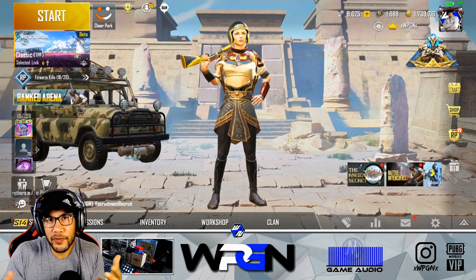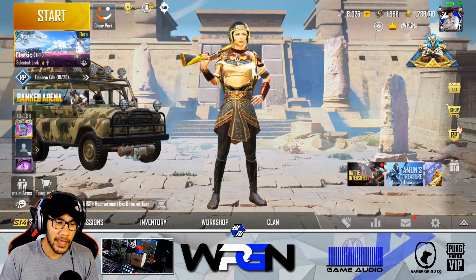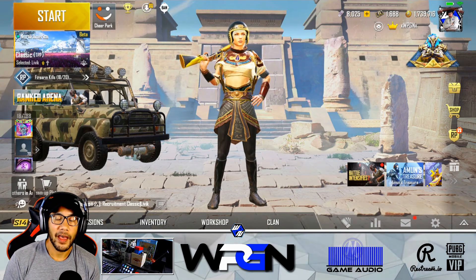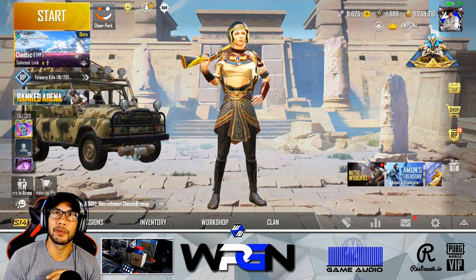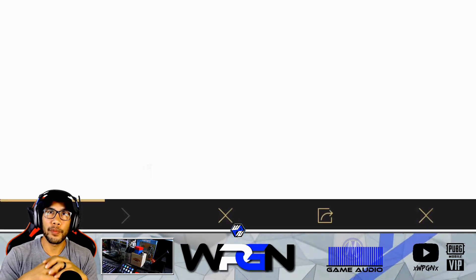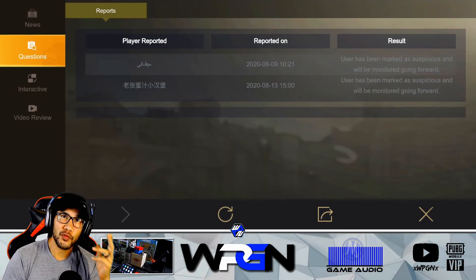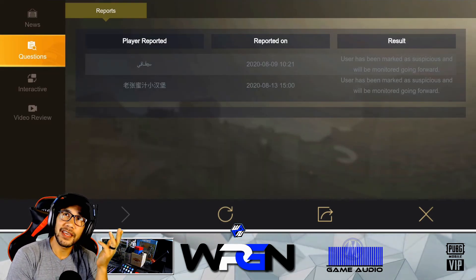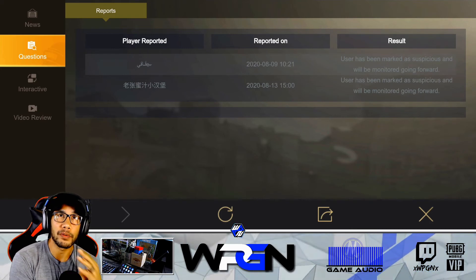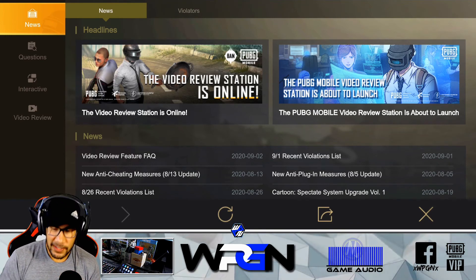They've instituted a video review system that you and I should be able to help out with. If you've never checked to see if a reported player has actually been banned, there's a little ban pan all the way up at the top near the left-hand corner of the screen. Click it and it opens up an interactive screen. Go to the questions section and you're going to see your most recently reported people and the result. In this case, two guys I reported have been marked as suspicious and will be monitored going forward.